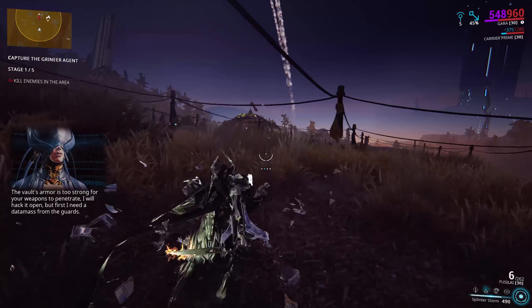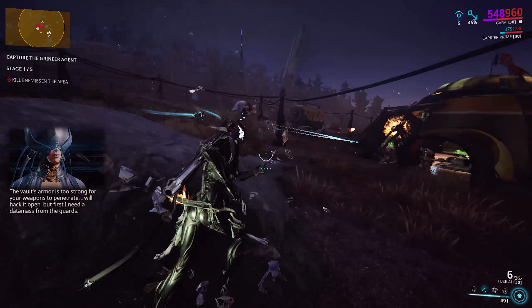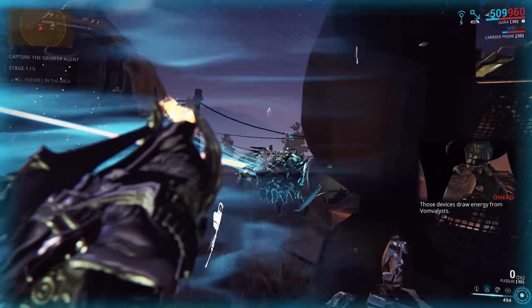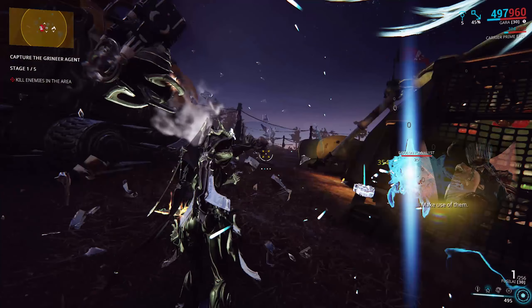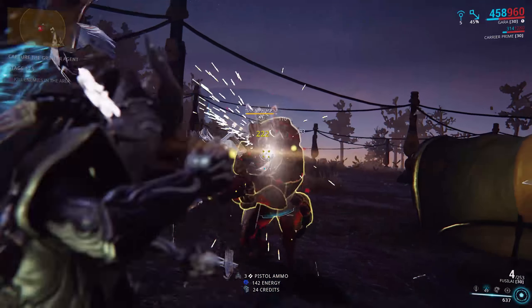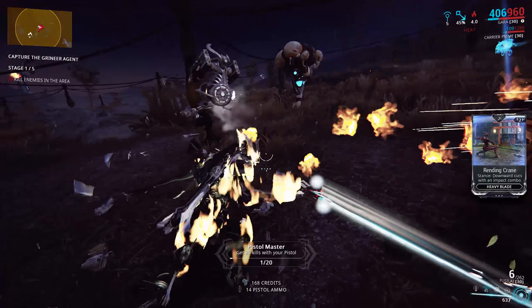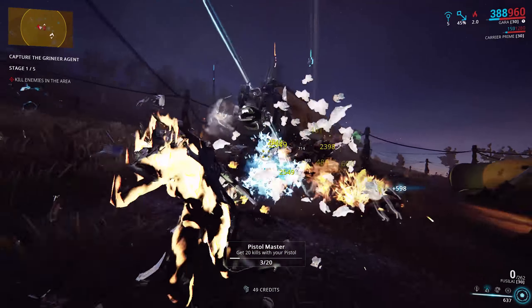Hey everyone, welcome to another episode of Let's Max Warframe, where today we're going to be taking a look at the newest addition to the throwing knives of Warframe. This class has a few options in it, and the glass knives belong to Gara, the glass frame herself — and that is the Fuselight. You can find them on the market as a blueprint; they require mastery rank 5 to build.